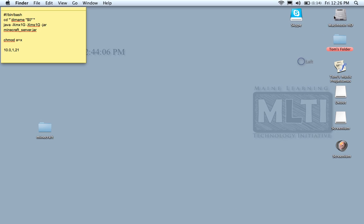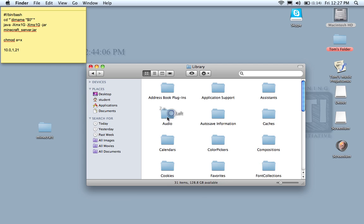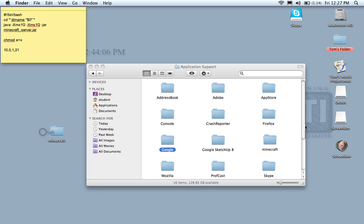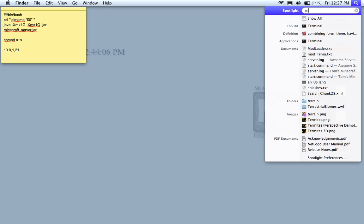Open up your Macintosh HD and go to your user Library and Application Support. Once there, you'll see your old Minecraft folder. Delete it and drag the new one in — that's better. Now that we have that, we can exit out and open up our Minecraft.